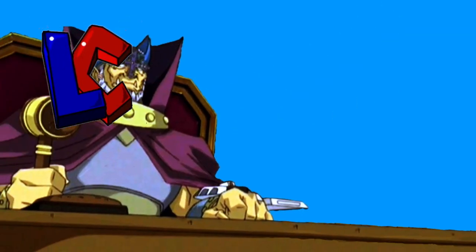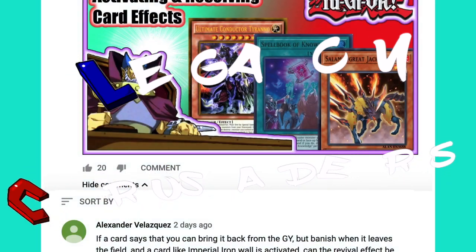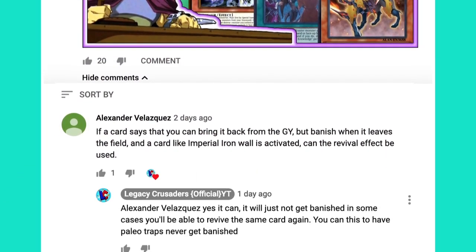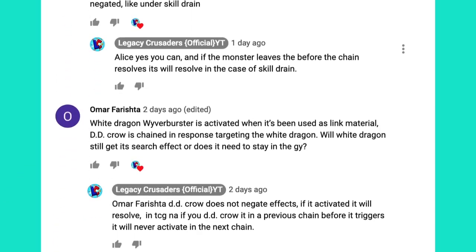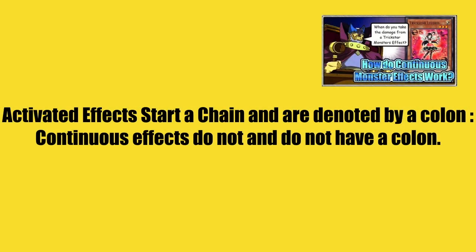Welcome to the Legacy Crusaders YouTube channel. This is Benji, and this is the Ask Judge Man series, where you can ask me questions in the comments of videos and I will try to answer them in future videos. Today's episode is on activating and resolving card effects. Because we're talking about activating card effects, all of these card effects will be starting chain. If you are interested in hearing about continuous effects, you can click the video in the iCard above.